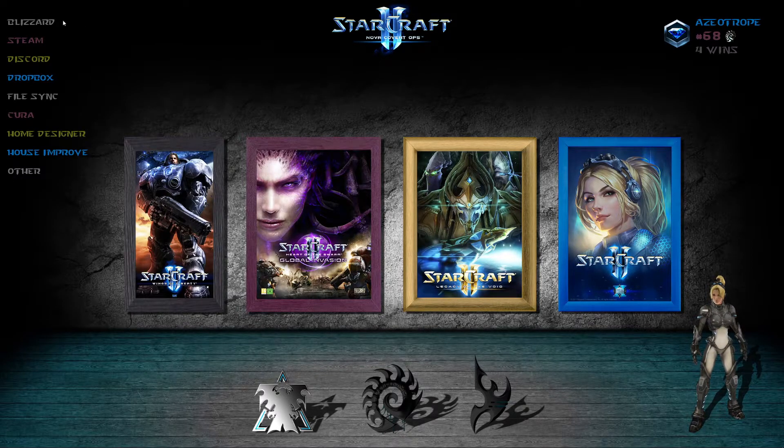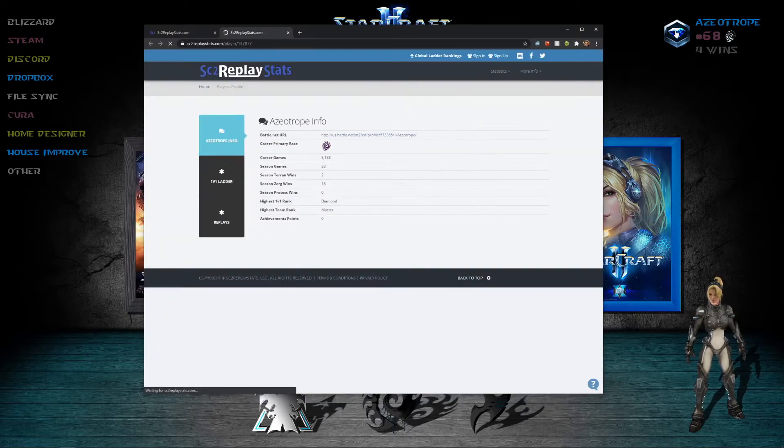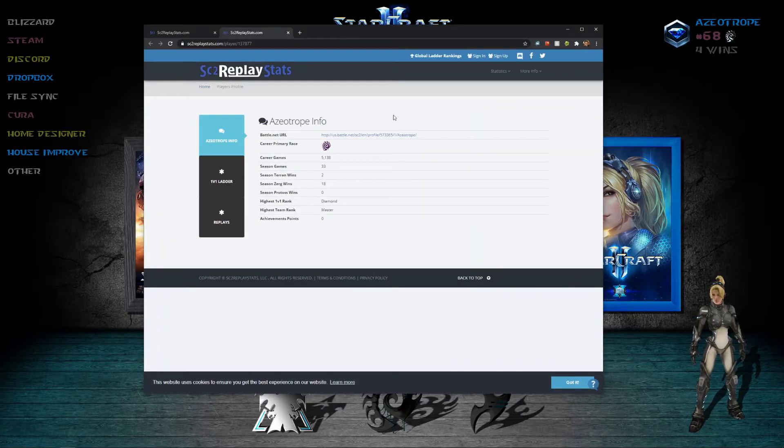There are also links up in the top left which can be changed out. Up in the top right is your 1v1 ranking, and you can pick the race that you're playing. If you click on the image, this will bring up the actual stats on the web page.